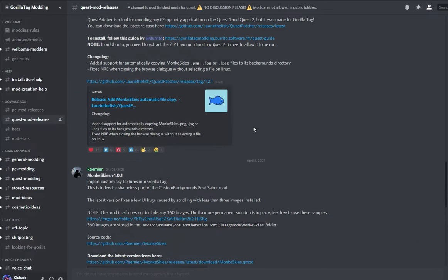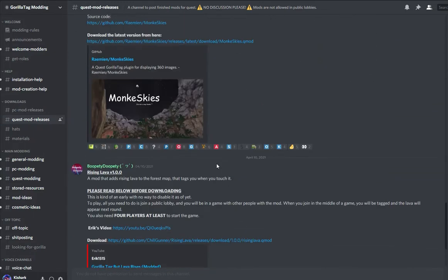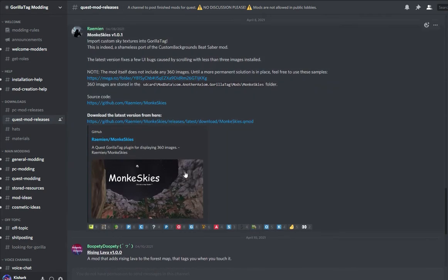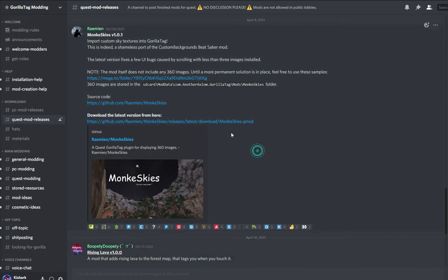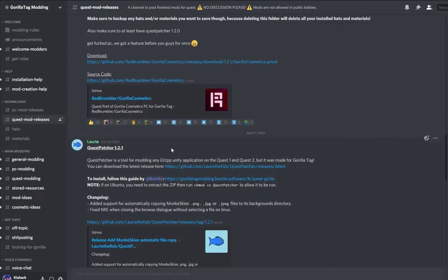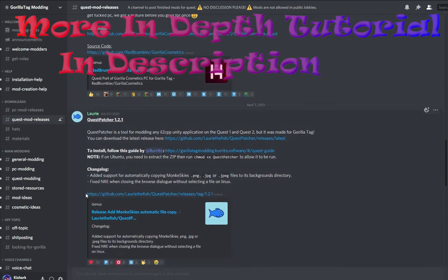Then you want to scroll up and down to whatever version of mod you want. Click and find where it says to download it — download right here. You can download the Lava Mod, a different sky background, and make sure you scroll down to the most recent version, otherwise it might not work or be as good. You can also get the Quest Patcher right here — download it using this link and download the Windows Installer file.